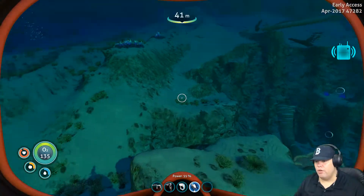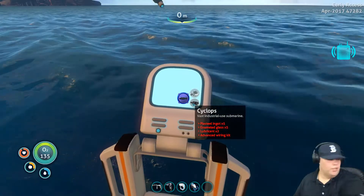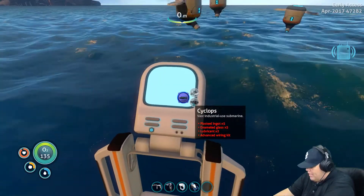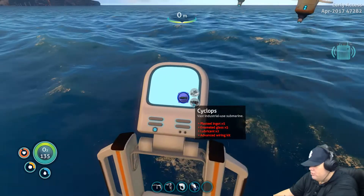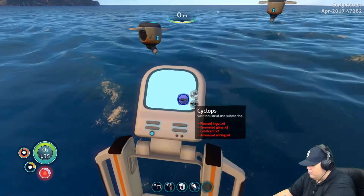Let's go upstairs real quick. Alright, let's see what we need. We'll start one by one. Vehicles. Cyclops. Let me write this down. Got your paper, got your pen. Alright, we need plasteel ingots, enameled glass, lubricant, and advanced wiring kit. These are times five, times five, times two.